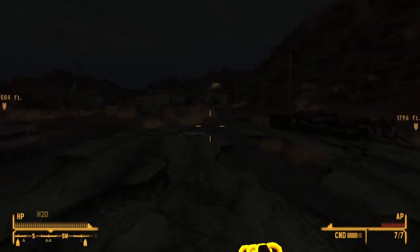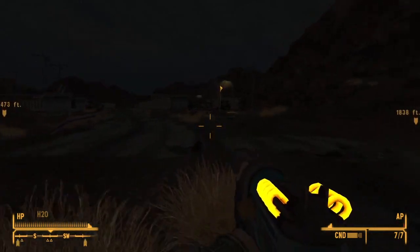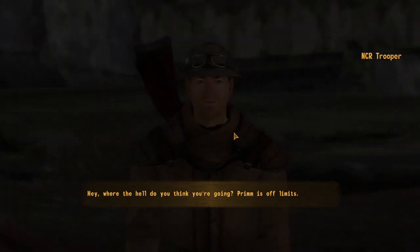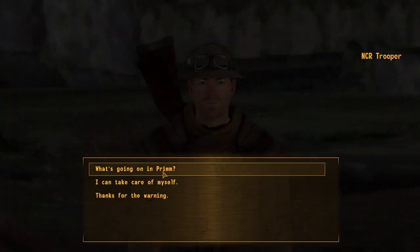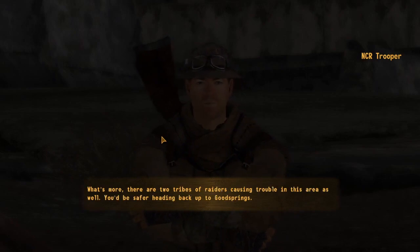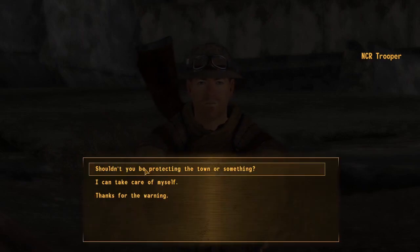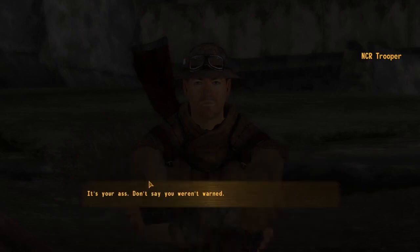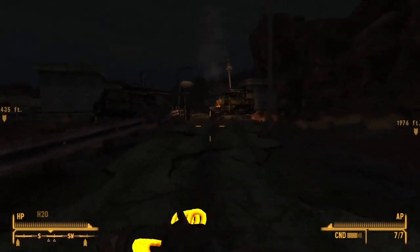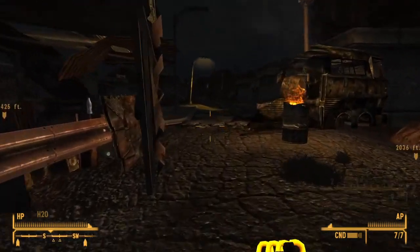We will shortly be accosted by a representative of the NCR. 'Hey, where the hell do you think you're going? Prim is off limits.' 'What's going on in Prim?' 'Some convicts from the prison up the road have taken over the town. Everyone inside is either dead or in hiding. There are also two tribes of raiders causing trouble in this area. You'd be safer heading back to Good Springs.' 'I can take care of myself.' I'm going to sort out your problems for you, mate, and then you'll show some gratitude.